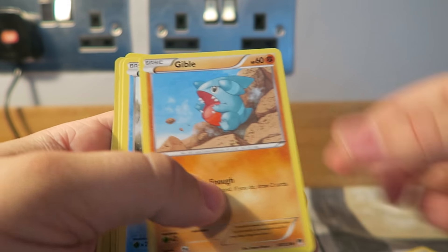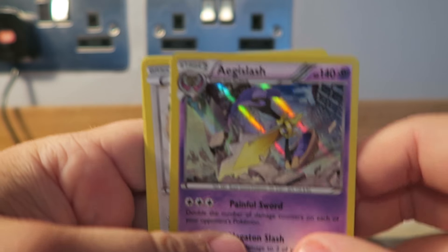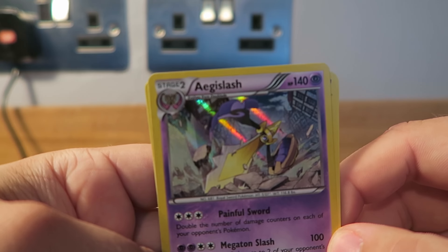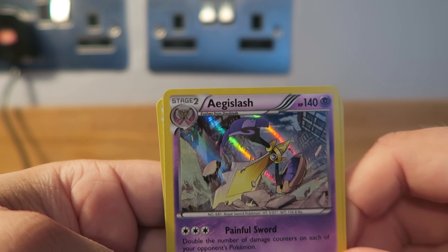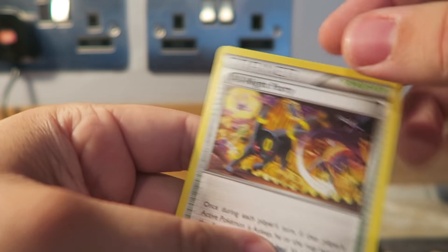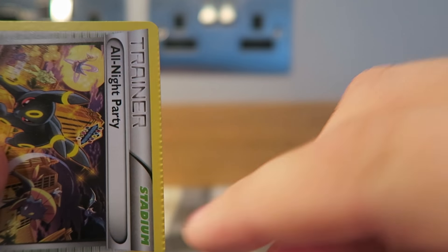Glamo, Phantom, Gible, Gralith, Radecate Hollow, and a reverse. And a Hollow Eaglish here — looks pretty cool. Dunscape, Professor Sycamore, and then a weird kind of clipping on the edge there — obviously it hasn't been cut just right. All night party.